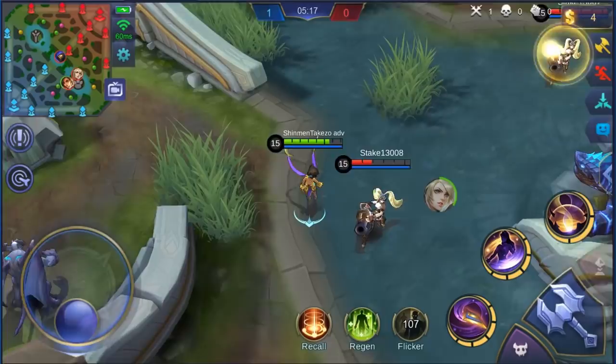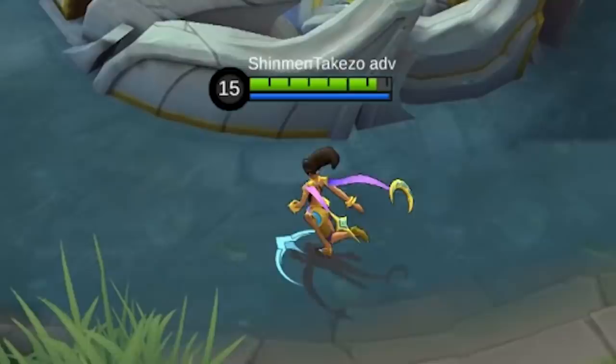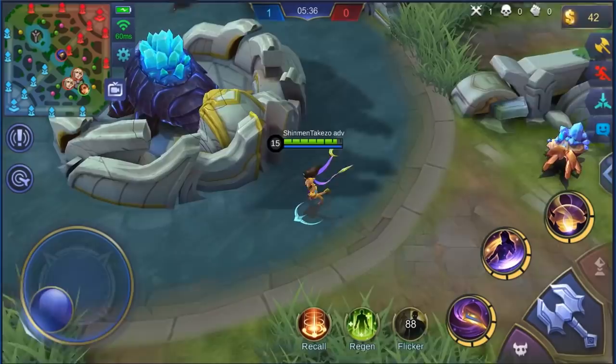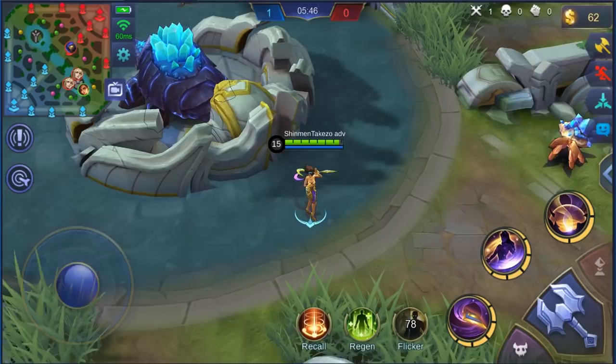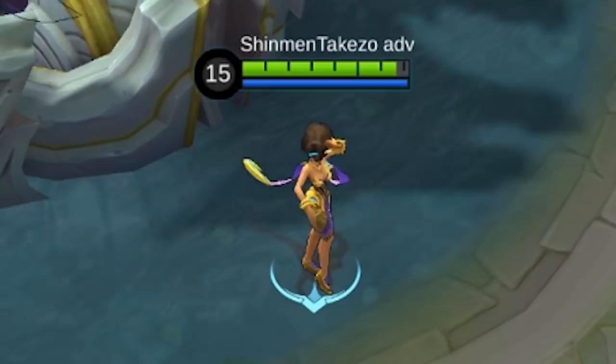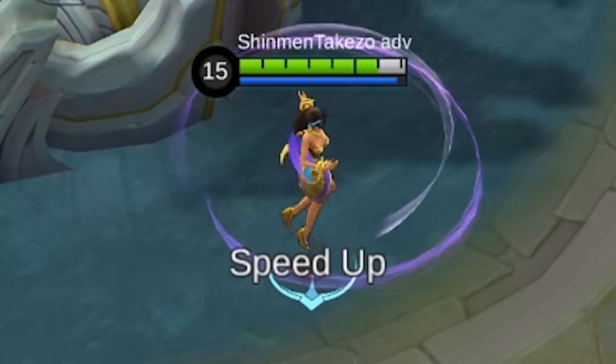And if you noticed, my HP right now has taken damage. Esmeralda slowly converts any shield she has into HP. So let's try if we can fill up our HP bar. I'm gonna press skill 1 to shield myself. And there you go — I'm at full HP. It's like shielding plus regeneration healing. So it's pretty good.